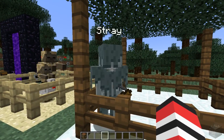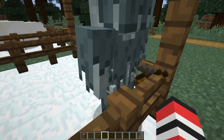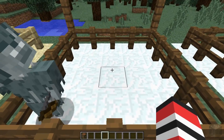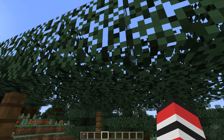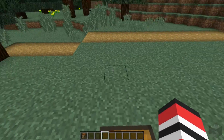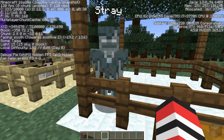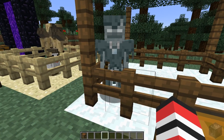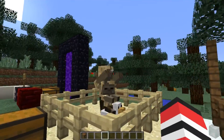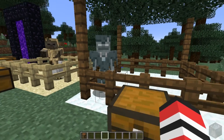This guy is called a stray. He is a skeleton-like monster that has, I guess, armor on — I don't know if that's armor or just for visual effect, but he does shoot you with slowness arrows. They spawn in cold biomes, so that's why I put the snow like this. I just made a spruce-themed area. They don't normally have these name tags — I just did that so they wouldn't despawn, and also I called them by their name.